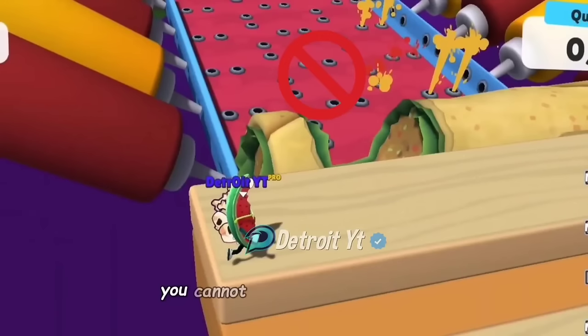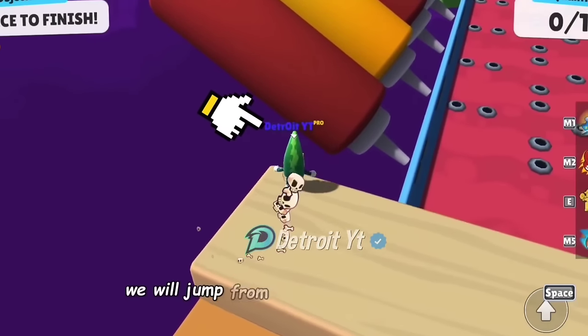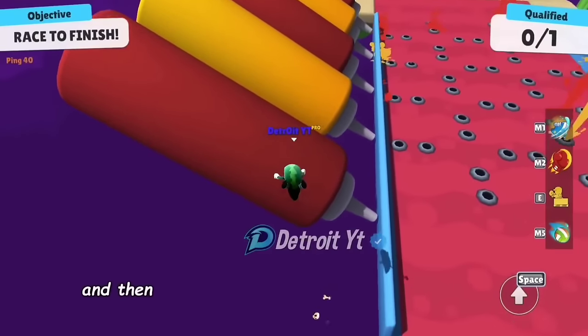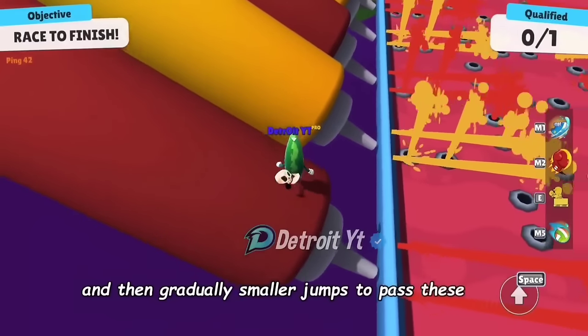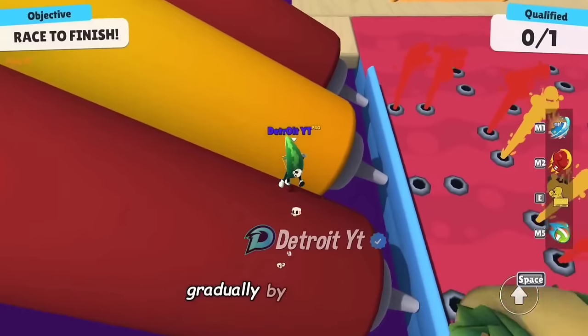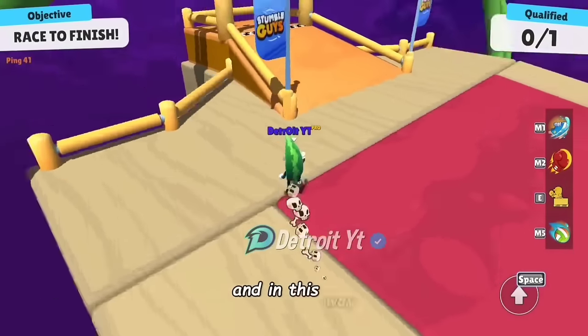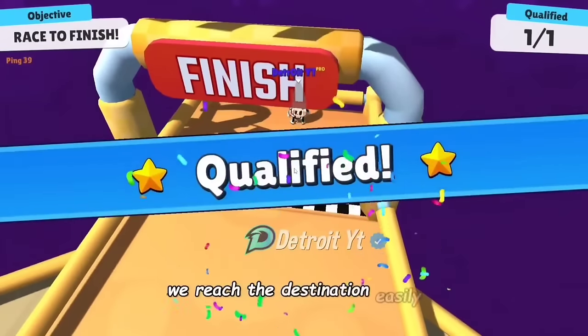In the Burrito Bonanza map you cannot pass from here easily. To pass, we will use a trick — we will jump from the left corner to the cans, and then make gradually smaller jumps to pass through these cans. As you can see, by gradually making smaller jumps we can pass these cans easily, and from the left side we reached the destination easily.